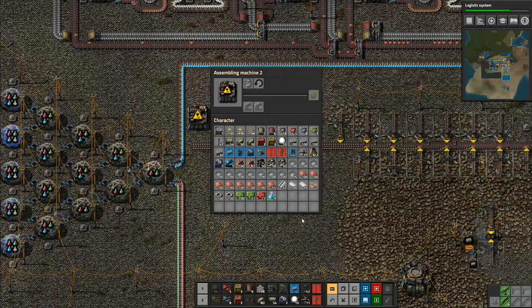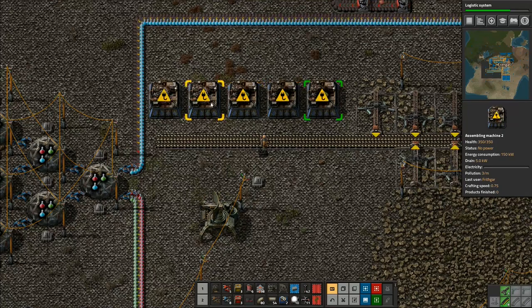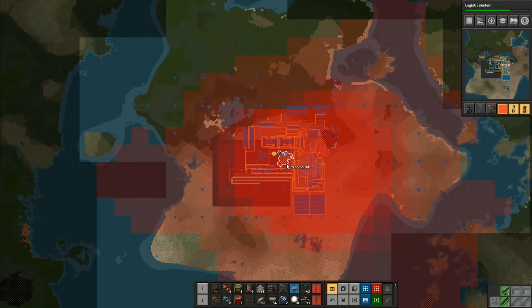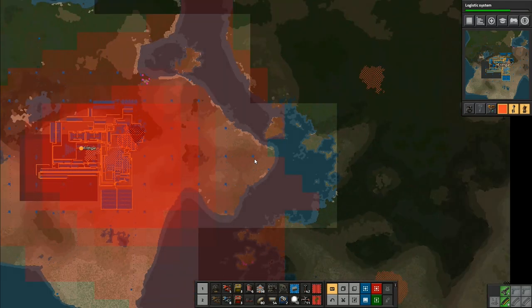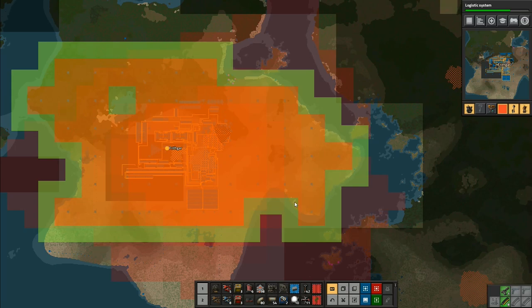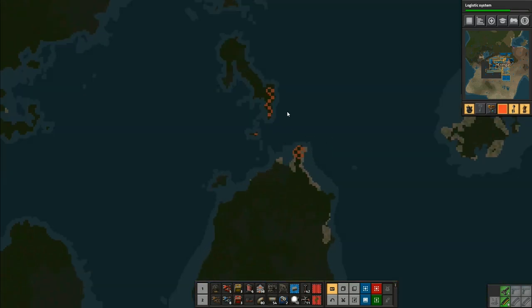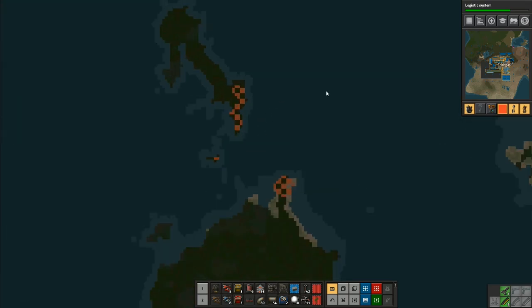If you look in here, we go to the first one - we've got landfill. It takes 20 pieces of stone to make one piece of landfill. I'll shift-click and copy those. Now why am I making landfill? Because if you remember our grid over here - we don't have every part of our island covered with a logistic network. What I want to do is start expanding out with a little bit of landfill in some of these places so that I can put roboports out onto corners and square this off so that we've got a more square design.